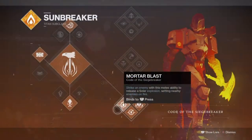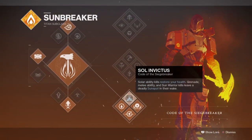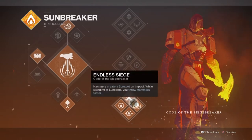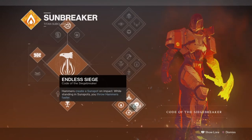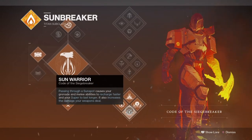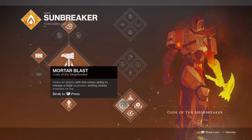Starting off with the subclass, we will be using the Code of the Siegebreaker for the active boost of sunspots, which will naturally regenerate all of our abilities as we go along. The build will fully use our grenades to not only cause and shut down areas, but also help with producing warmind cells via the Wrath of Rasputin mod. The exotic is only effective once per use and after that you'll simply have a barricade up, which can be helpful in some situations but most times useless against ultra level ogres, for example.